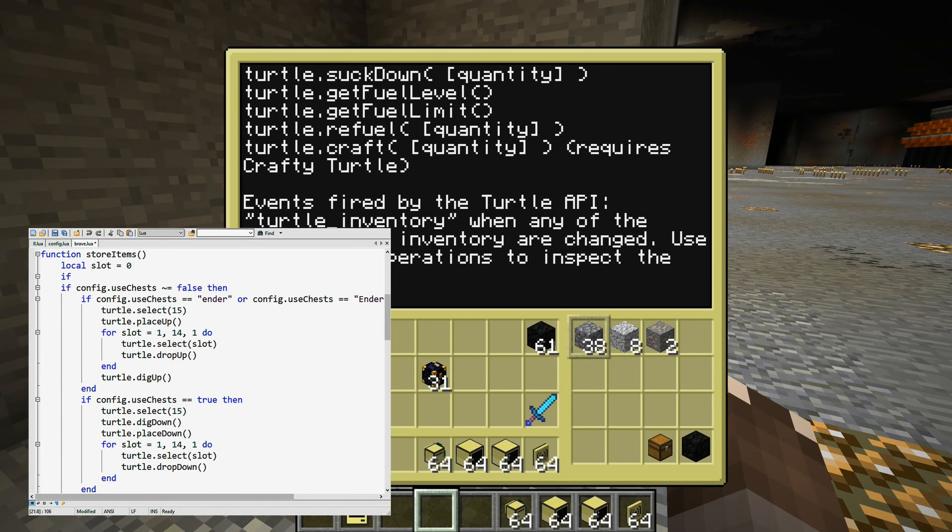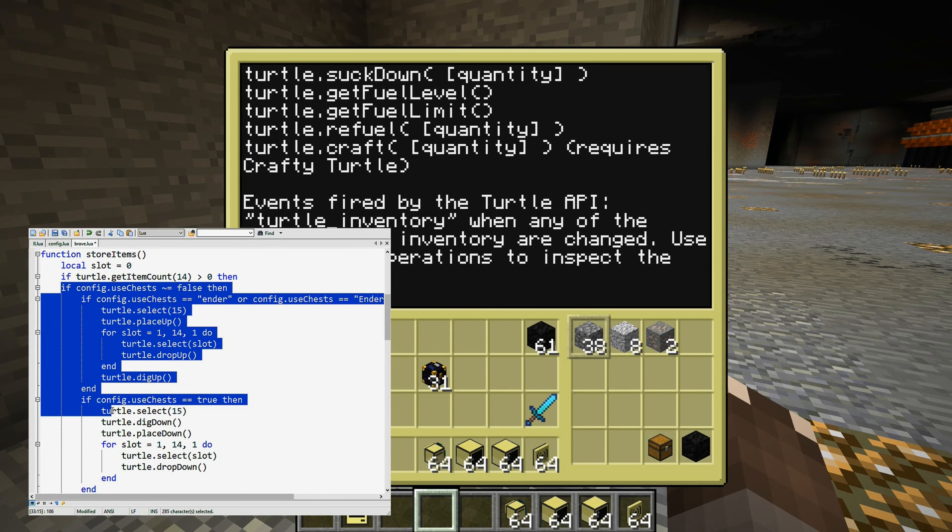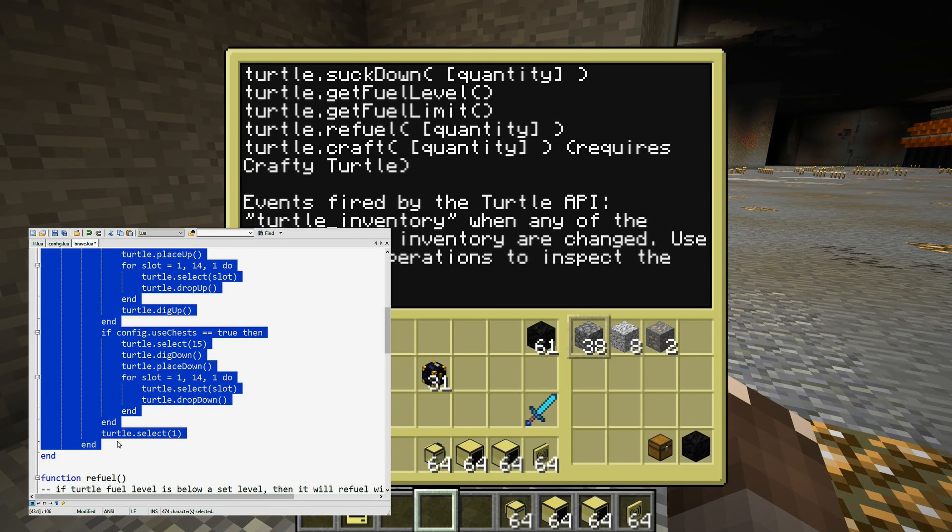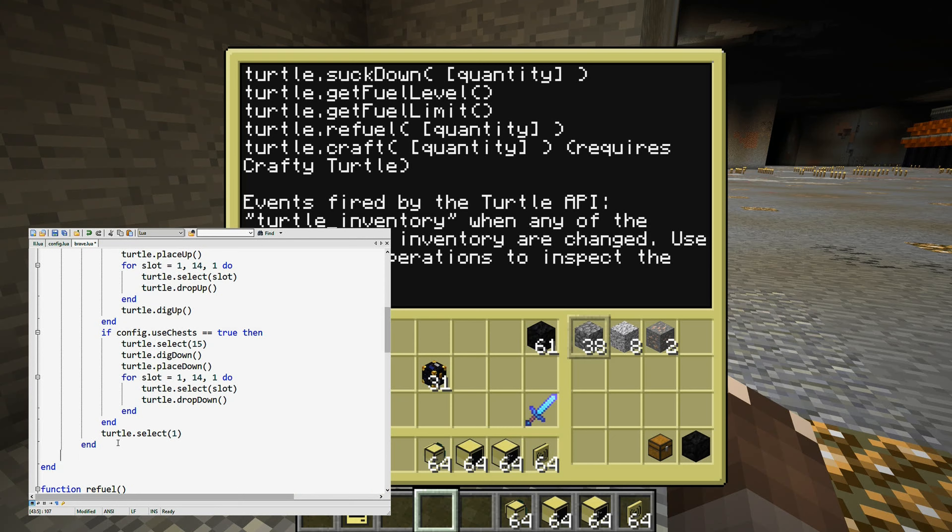The getItemCount was what we needed. If turtle.getItemCount of slot 14 is actually bigger than zero, so if there is something in slot 14, then we need to store it. Everything goes in here of course, and we need one more end on this block.